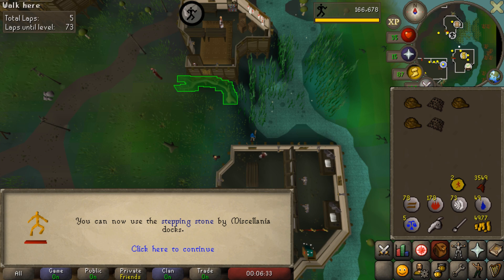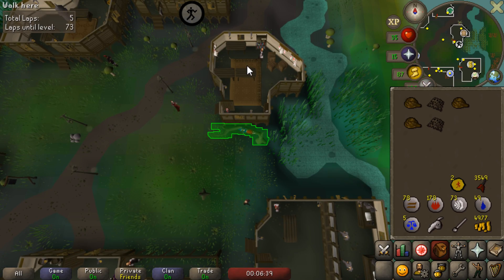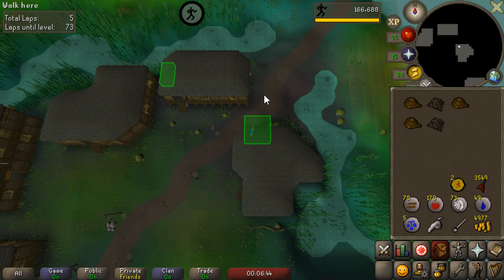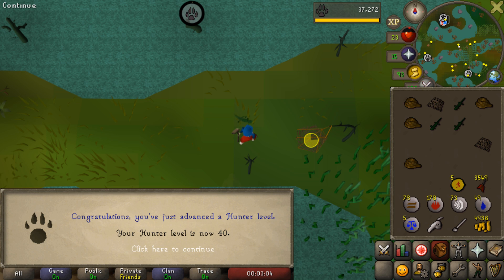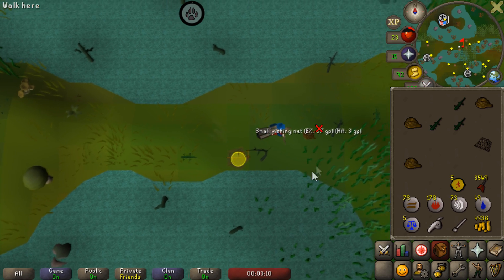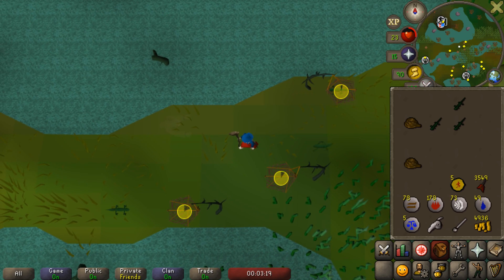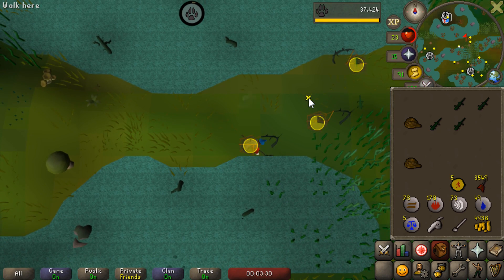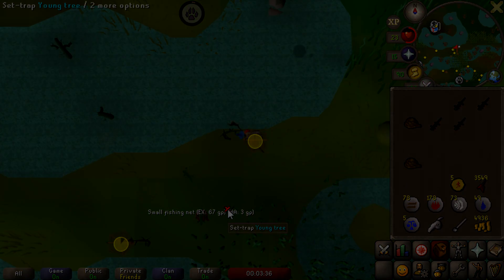There is level 55 Agility — I just wanted to go knock that out because it's a nice milestone level. We are getting some Marks of Grace, although I did work very hard to get rid of them. I do really need to get the full Graceful set, so I'll just keep these and do a bit of agility on the side as I catch Swamp Lizards. And there is level 40 Hunter — a pretty big level, because we can now place three Net Traps, which should boost my experience rate up to around 40k an hour. The next weapon I'll need is the Orange Salamander at 47 Hunter, which honestly won't take too long. Things really do start to speed up at this level, and getting Hunter levels is going to be useful anyway.